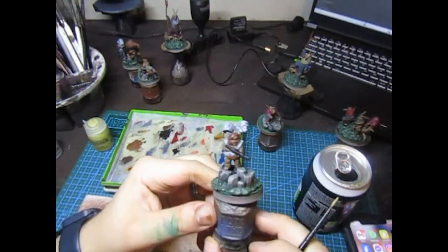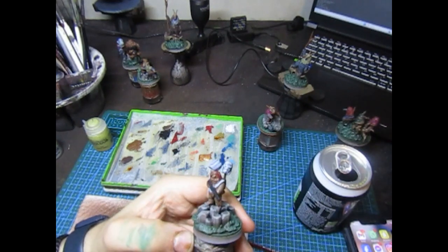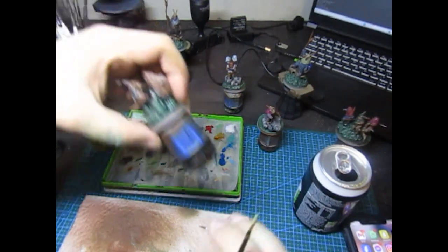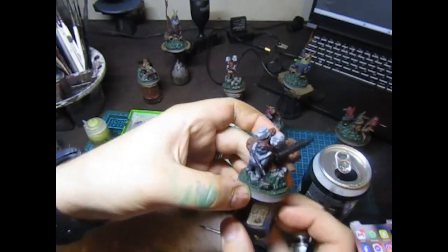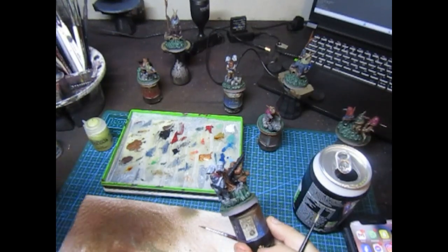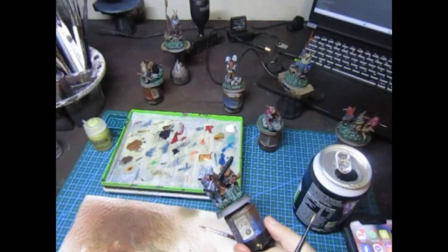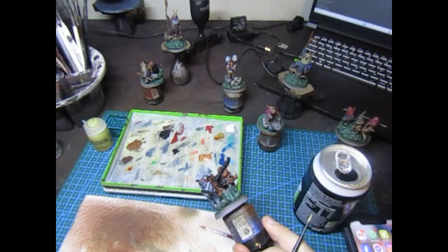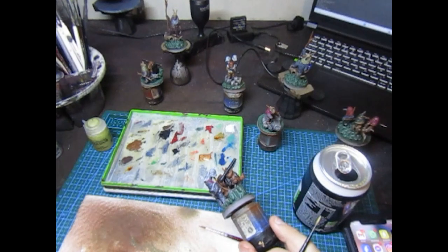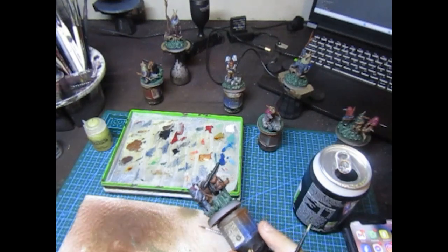On the Stormtrooper-esque Ewoks, I've just gone in with some Administratum Grey over the Mechanicus Standard Grey base coat and painted the blasters and missile launchers black. I don't think it'd be smart to go and wash them now to try and tie them together. I'm going to put the highlights onto all the cloth and all the fur, paint the sticks, and then hit them with a wash to tie it together. If we need to bring it back up with highlights after that, it'll look better. I'm going to go in now and start edge highlighting all of them with their appropriate highlight colour on the cloth.